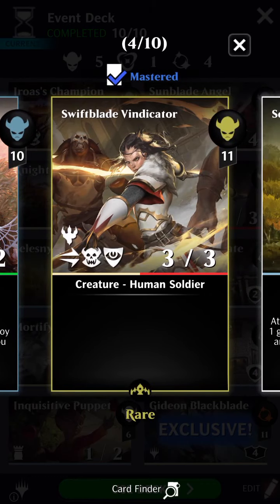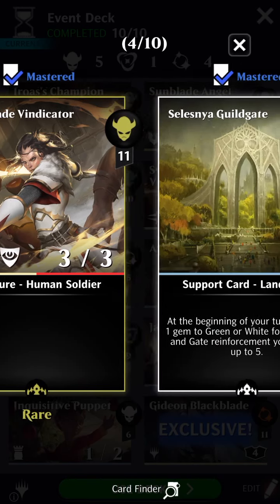Then we have Swiftblade Vindicator. I think this is my favorite red-white weenie in standard currently. It's just a powerhouse card at an affordable price — three power, three toughness, with a nice little suite of abilities that are all synergistic and work well with each other. It's a good one to have on your side.